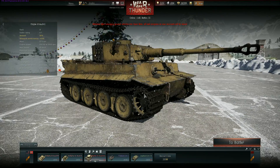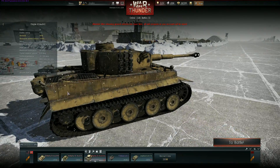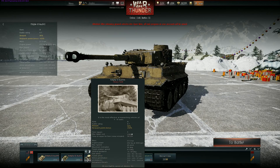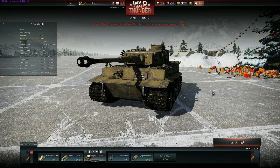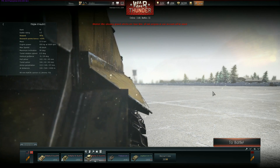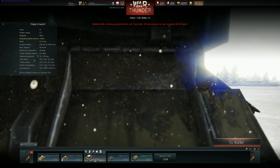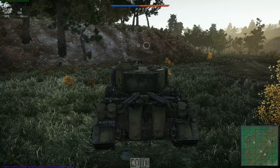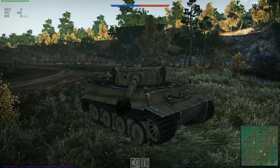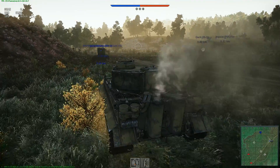There it is — the Panzerkampfwagen 6 Tiger H1. That's probably the reason why a lot of people are very interested in playing War Thunder Ground Forces. It has the 88mm KwK 36, an absolute bastard of a gun in real life — what's it going to be like in War Thunder? This is really kind of a teaser video but you're going to see some gameplay footage. New map — it's the Cuban map, thank god. I was getting so sick of playing on Karelia.